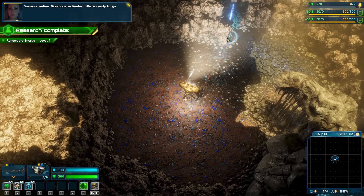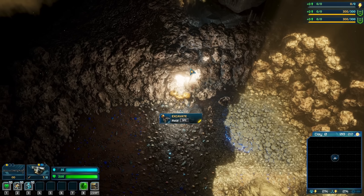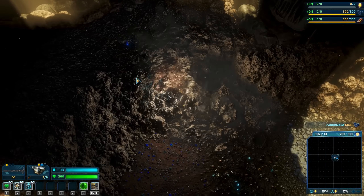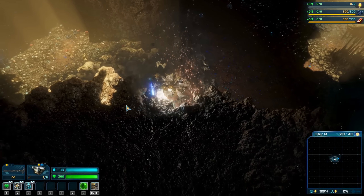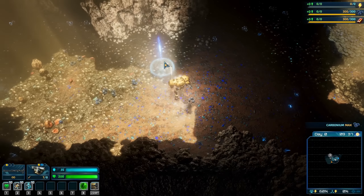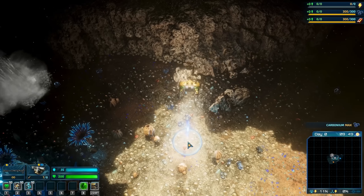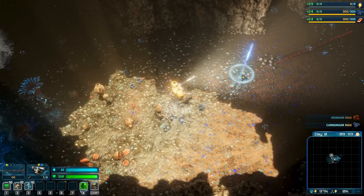That was so incredibly dumb. Alright, so goals in this game: we've got to collect resources, we've got to build stuff up, and we've got to defend against enormous hordes of enemies. Now normally, prior to the DLC coming out today, you would be on the surface fighting against enemies, but now they've added an underground area that you can fight in, which is where I'm at right now.